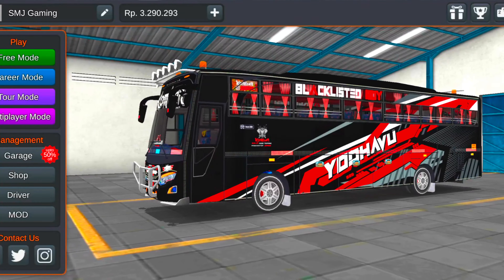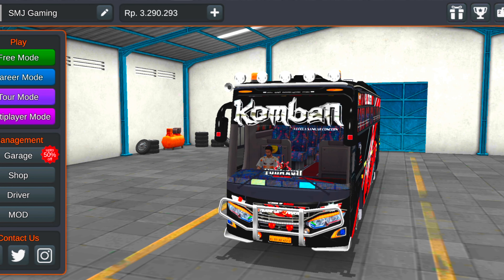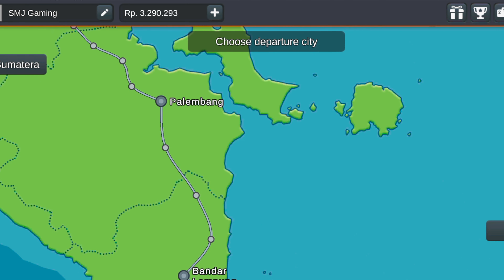The best experience for the bus simulator is in the Kerala traffic mode. The V3.7 updates are in the Kerala traffic mode. We can also choose the map from here.